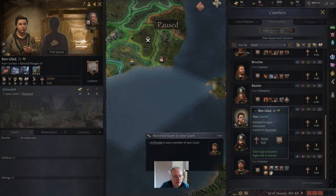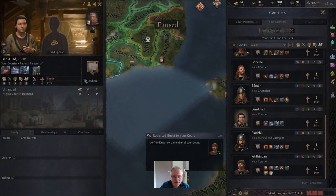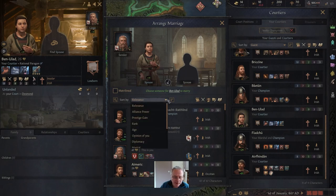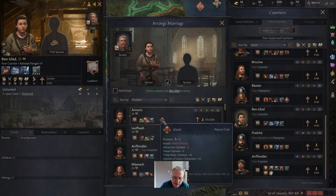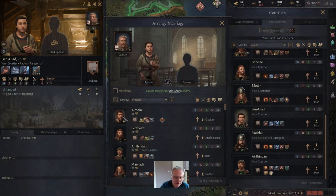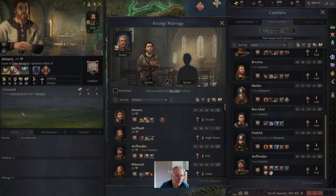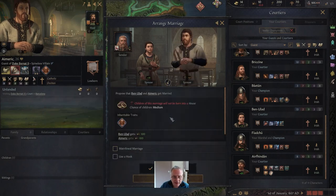We've got another woman here we can use to look for somebody. We've got a great general, but we're thinking about military aspects of our strategy, so we can look for somebody with prowess. There's a chap here who's a giant — likely to have very good prowess, indeed 19. If I can attract him to my court he would be my strongest knight by a long way. So I'm going to offer him a matrilineal marriage — nearly forgot, that would be disastrous.